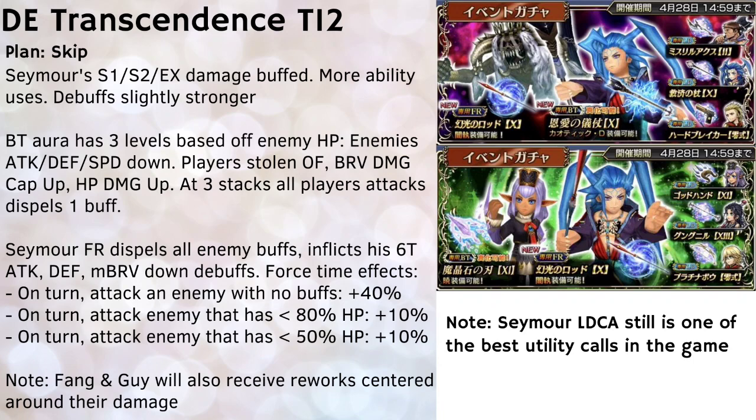In terms of damage potential, he does nice damage once enemies drop below 50%, accounting for all his attacks and HP dumps, but even then it's maybe on par with harder-hitting characters you already have, such as Tifa, Renoir, or Reigns. So the question is: why bring Seymour and endure the pain of lowering enemy health to 50% to trigger his additional attacks when you can just bring one of those other options right from the start?